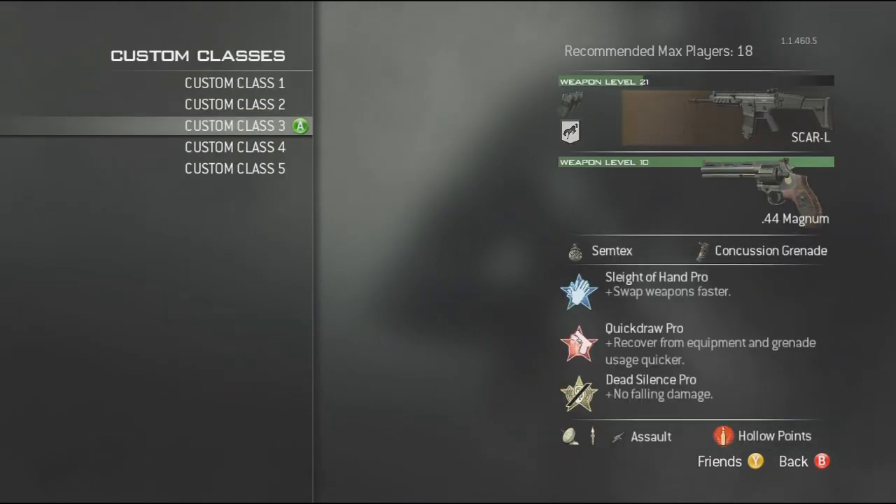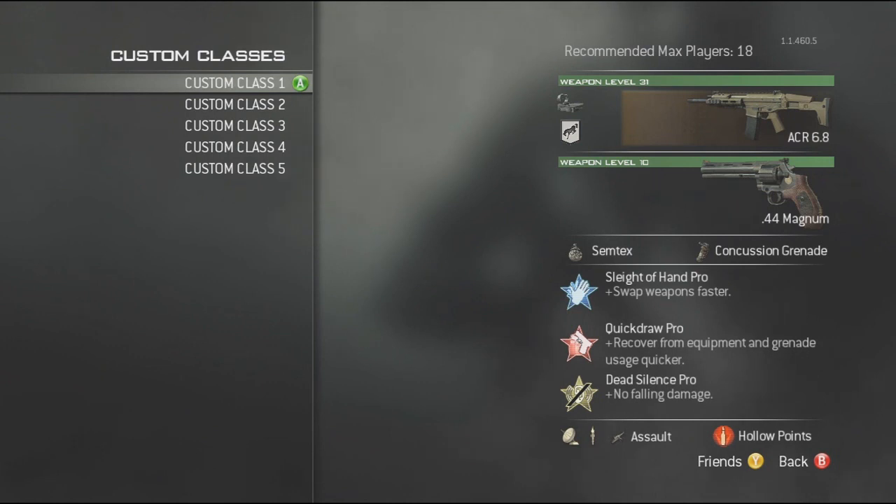Getting into my classes, my first class here as you can see is the ACR with the red dot and the kick proficiency. I've noticed that this gun is really, really nice. It's pretty much the same thing as Modern Warfare 2, just a tad bit with the damage taken down a bit. But overall, with the kick proficiency on it, it's pretty much the same thing as MW2. So if you liked the one in Modern Warfare 2, you should enjoy this one a lot.